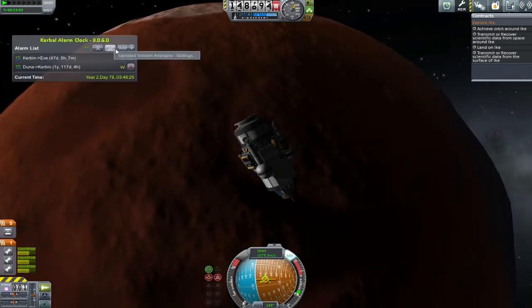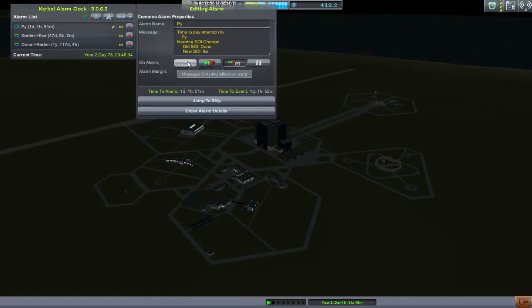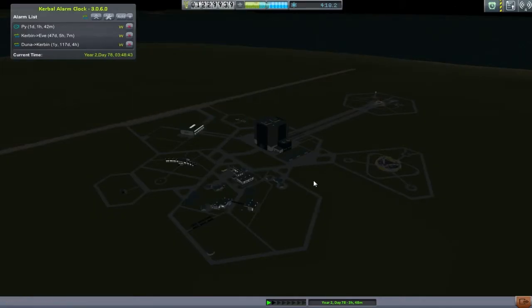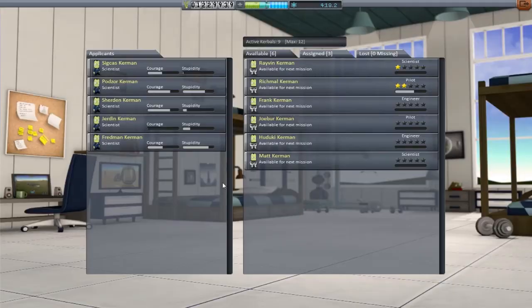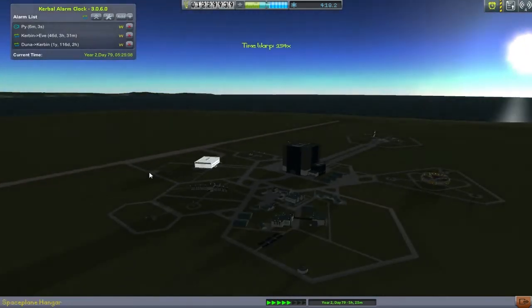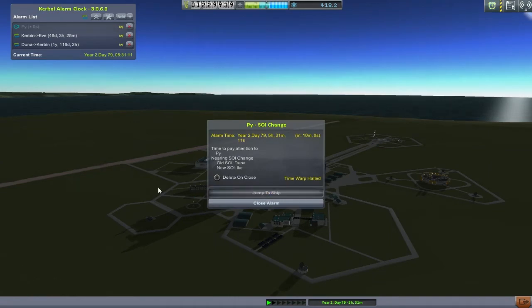With that orbit set, it's time to go back to the space center and check on the astronaut complex. Someone on Reddit told me it just takes time to refresh - saying in a couple of days it will all be good. I can tell you categorically it is not all good. I've gone back in there days and days apart, wasting days - it takes days to get Pi back over towards Ike. I keep going in and watching days afterwards; it is still the same scenario. I'm considering upgrading the systems here, but my alarm clock has gone off so it's time to get back to Pi.